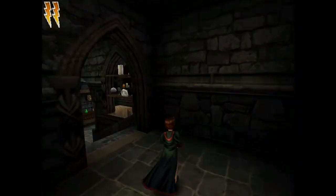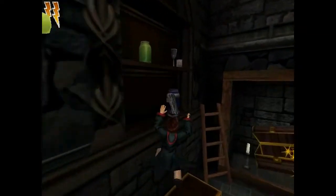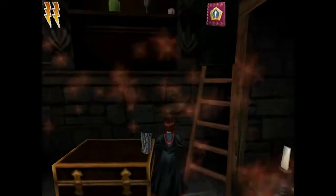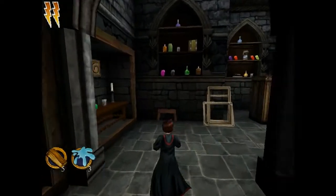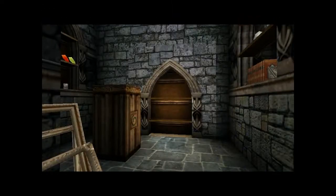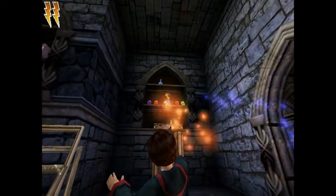What we now come to is what looks like a potion storage room. I'm sure Snape won't mind if we borrow from it. And by borrow, we mean steal and never give back. Oh, you can never have enough flobberworm mucus.